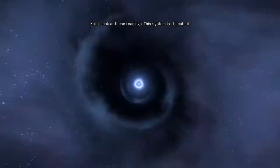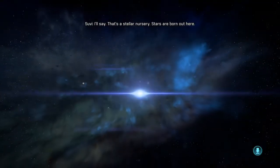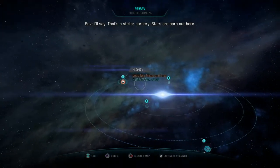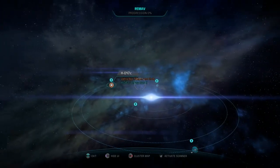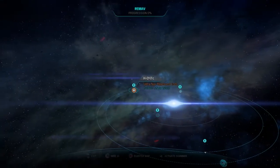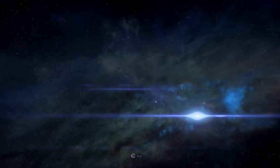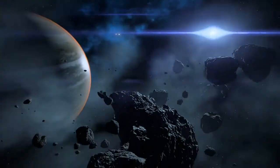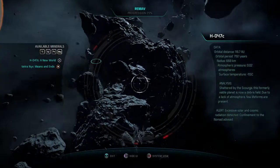Look at these readings, the system is beautiful. That's a stellar nursery — stars are born out here! A very beautiful system. Can I access this? There we go, that was weird, I didn't get a prompt to go to it. So there we go, a numbered planet.